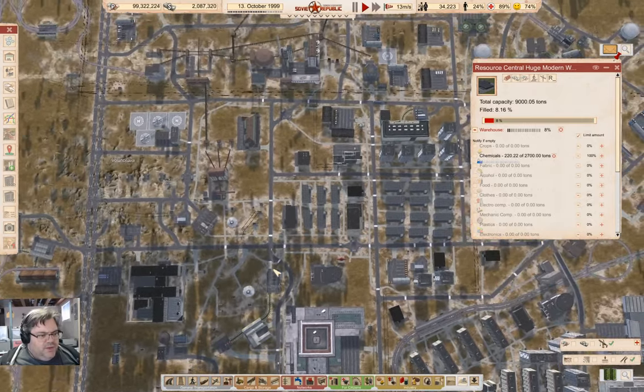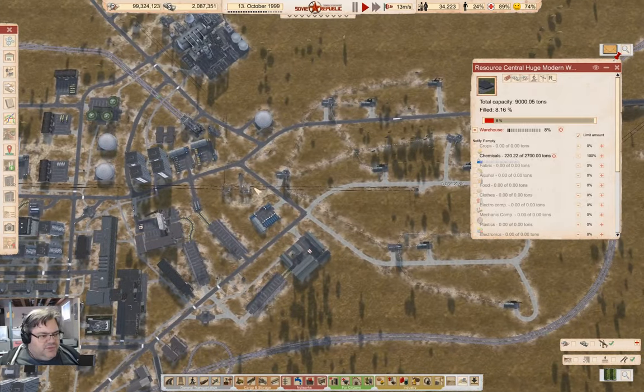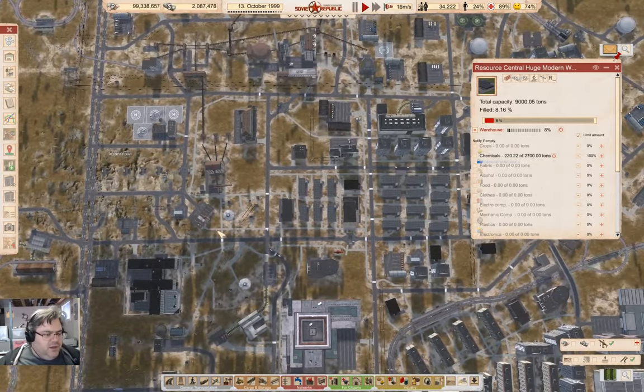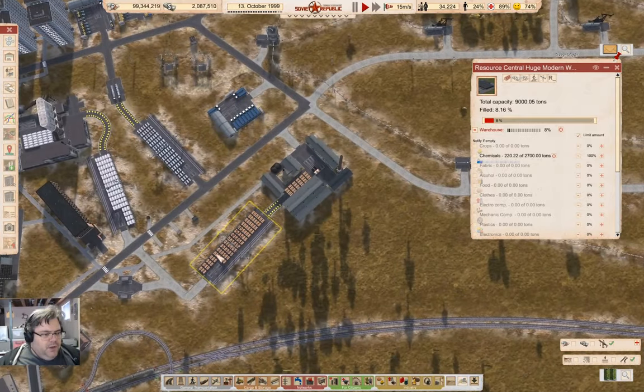The idea is I want to get a lot of this stuff over here — the pollution-causing, complication-causing, construction industries. I want to move the main storage for those to a more central location so I can have an easier time. If I want to go back to realistic mode, then I can have an easier time just distributing everything.